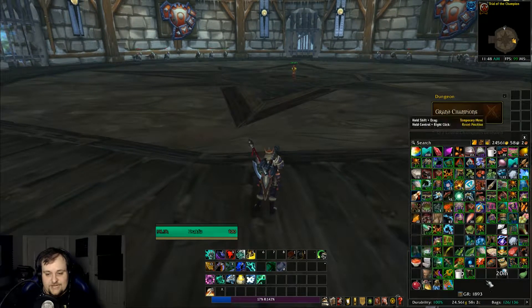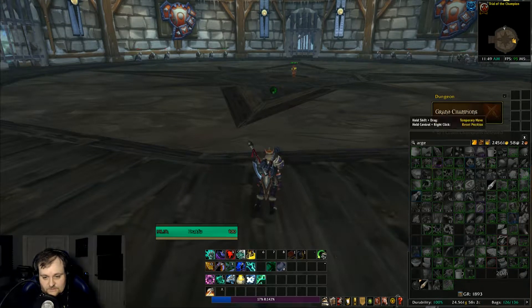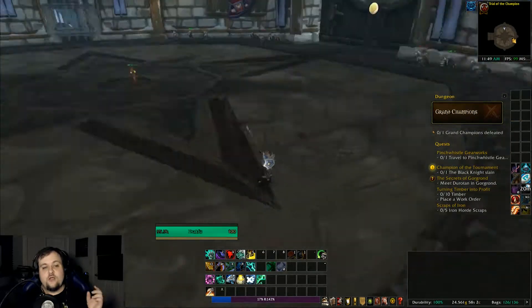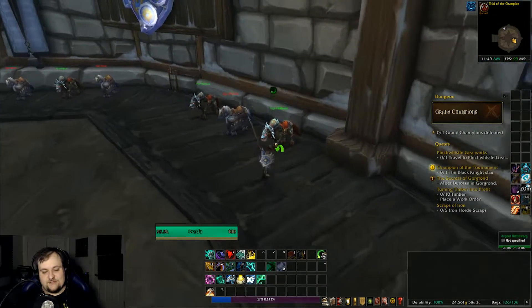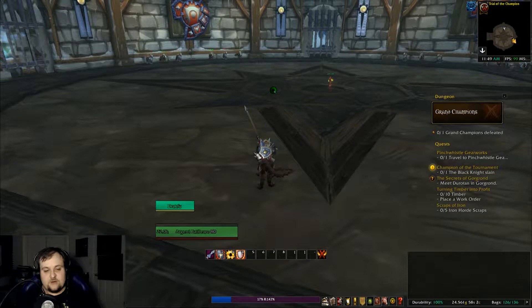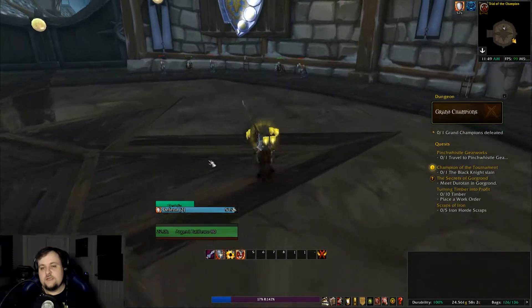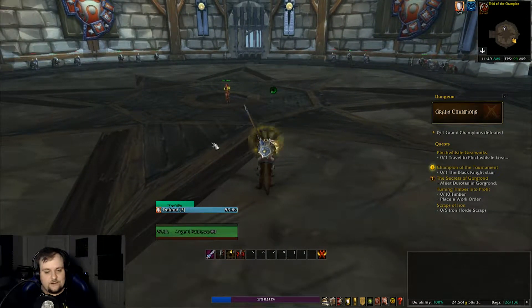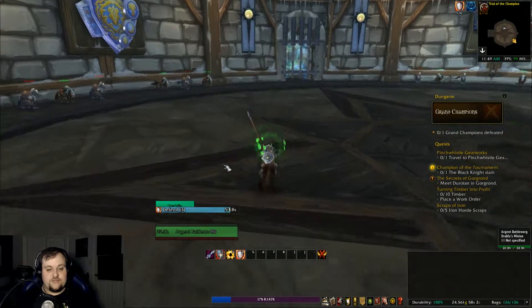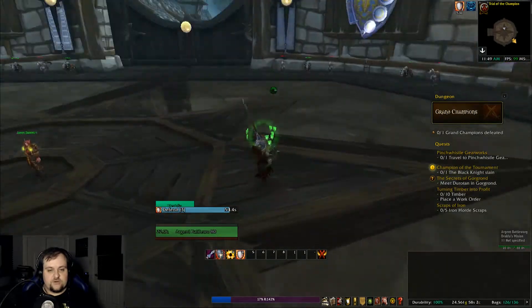First, we have to pick up and equip an Argent Lance. Our first encounter involves mounted combat. You have four basic abilities to use in harmony: Defend, which gives you an additional shield so you don't take too much damage on your mount; a basic Thrust; a Charge, which is the best way to take down people's shields and do major damage; and Shield Breaker, which helps break shields. Let's talk to Jiren Sunsworn and get this first encounter out of the way.